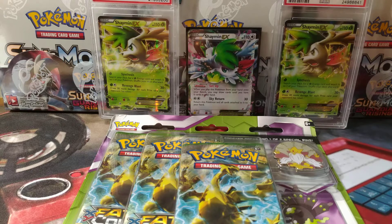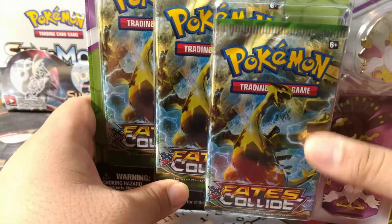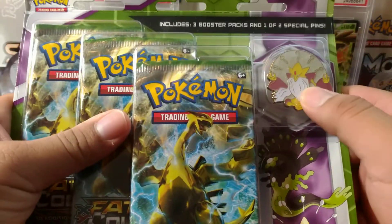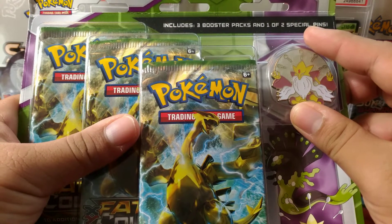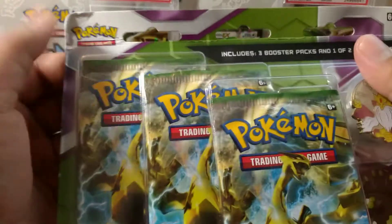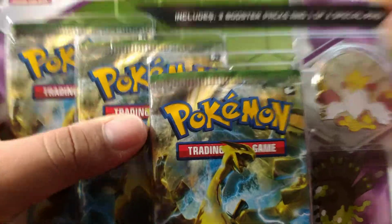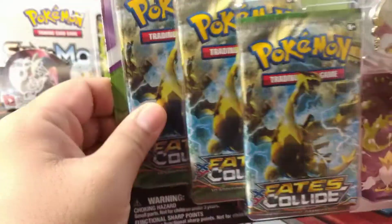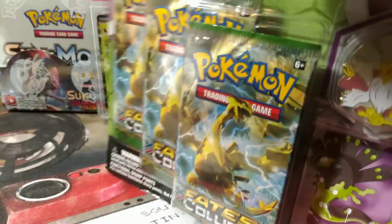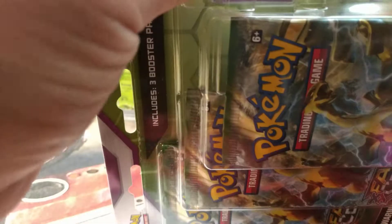What's up everyone, thank you all so much for joining me in another video. Today I'm still looking for stuff in the Fates Collide set. I do have spare Mega Alakazam blisters and they're in bad condition, so they are not going to my collection. I did buy this for under $10, which makes it worth it — about three something a piece per pack.